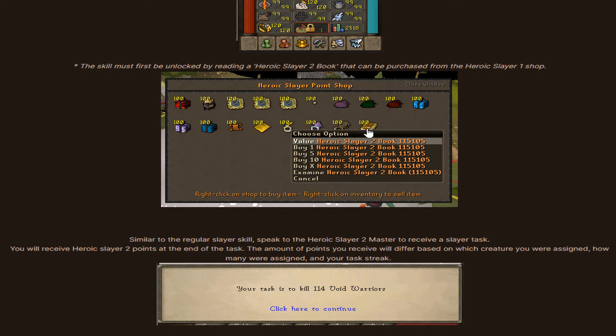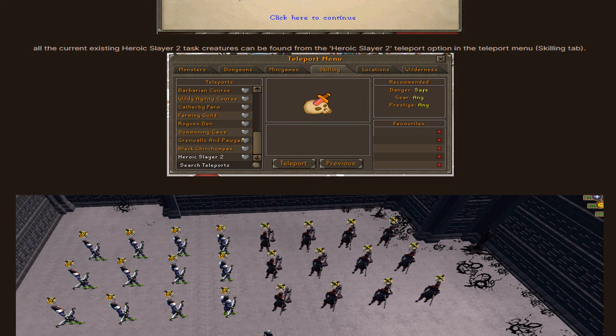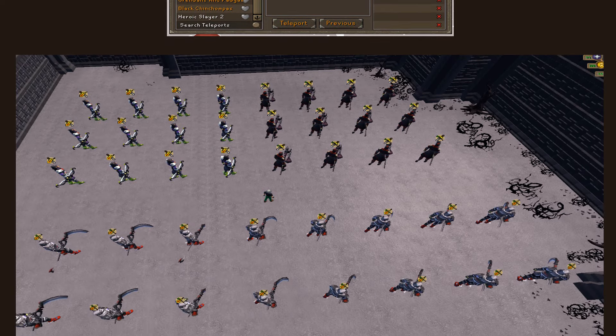Similar to the regular slayer skill, speak to the Heroic Slayer 2 master to receive a slayer task. You will receive Heroic Slayer 2 points at the end of the task, and the amount of points will differ based on which creature you were assigned, how many were assigned, and your task streak. All current Heroic Slayer 2 task creatures can be found from the Heroic Slayer 2 teleport option in the teleport menu.